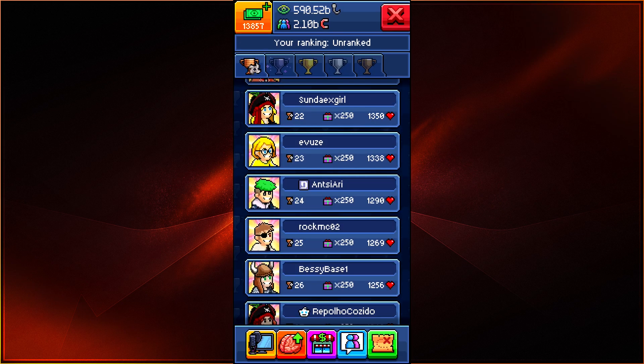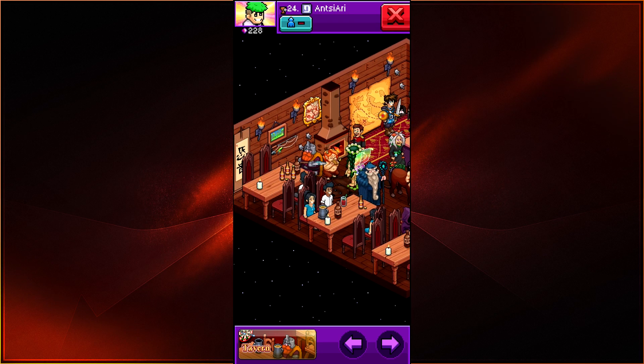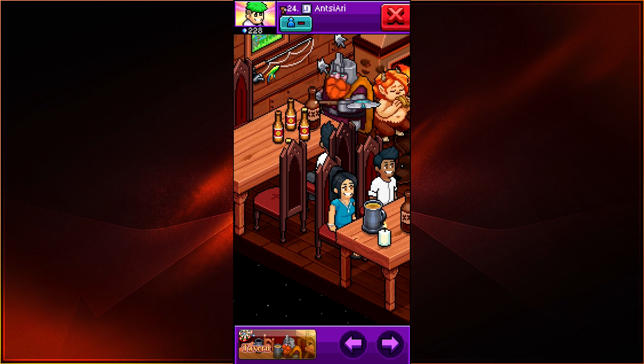We do have an honorable mention. We have Ansiari at 24th place with 1,290 votes. Now this looks like a very old-fashioned type of Tavern. We have all the different types of fancy event type of creatures here — we have the Maiden, we have the Centaur, we have the Witch. We also have the Merlin, including the Fawn and the Dwarf here.